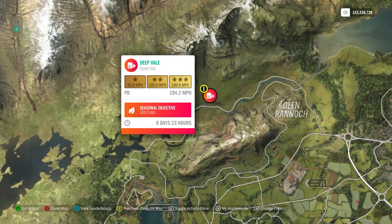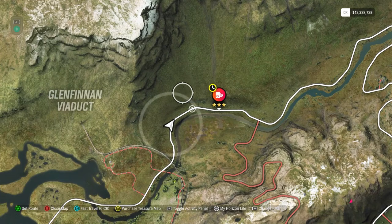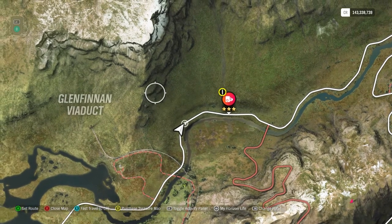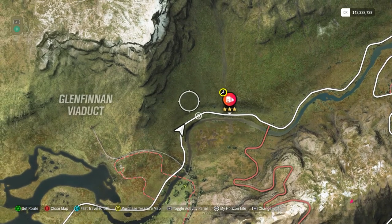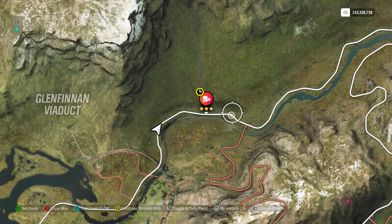Hey y'all, this is the Deep Veil speed trap — 160 miles per hour for three stars and the seasonal objective is 165. This one's pretty easy. I did do a winter video of this where I'm starting way up in the hills just to have fun with it. This one I'll do from the road. There's a curve here and a curve here, one on each side — they're really not that bad if you have a well-tuned car, you should be able to stay on the road.